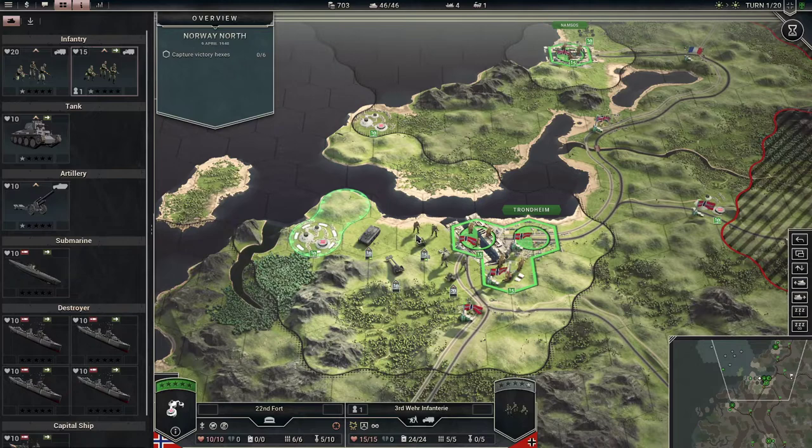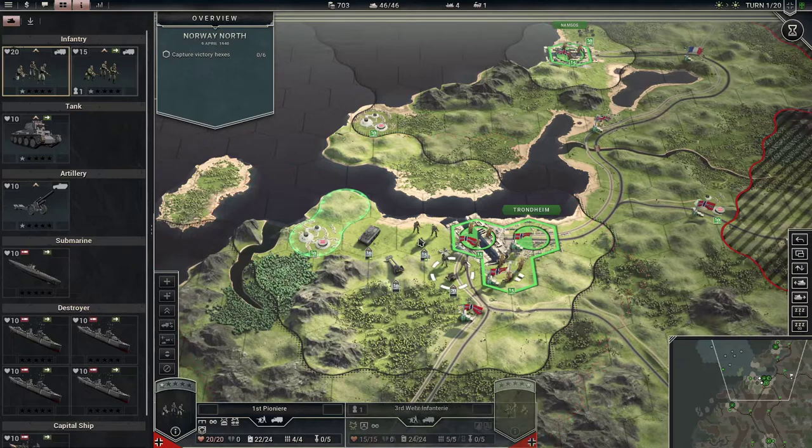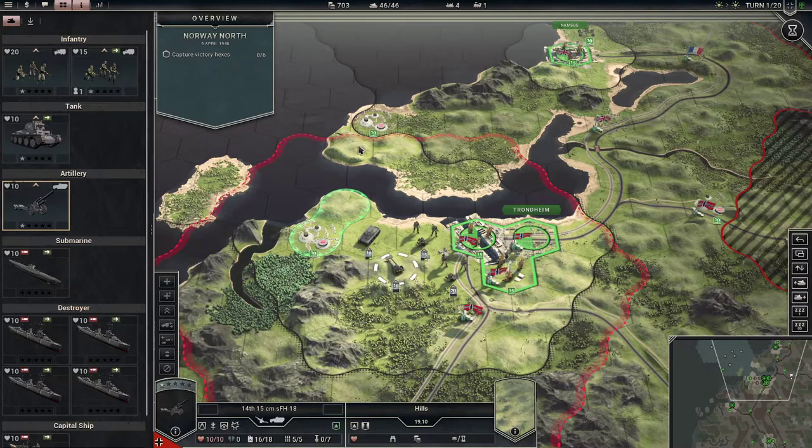We landed — we don't get to attack when we land, as you can see all the attack markers are gone. Somebody pointed out that these red lines are just the attack range, and the reason it's red is because the attack is gone — meaning you used it up already. I don't know why I didn't figure that out last time, but that's how that works.